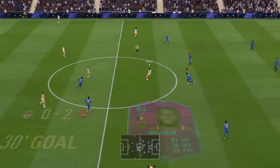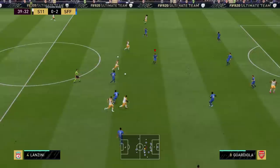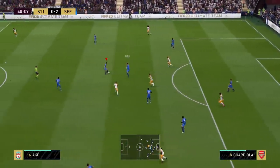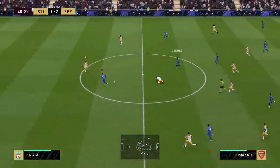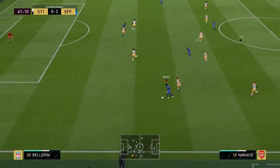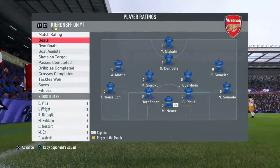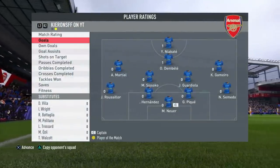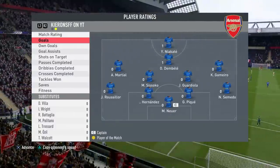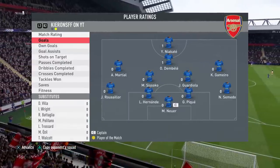This guy really doesn't like to make too many runs forward — you seemingly have to force him forward, which is a bit frustrating. I'm not too happy with his run-making and positioning thus far. My opponent has seemingly had enough and rage-quit in the first half. A goal and an assist on debut for Niacate — not too bad — but I didn't get many minutes with him, so let's get into another game quickly.